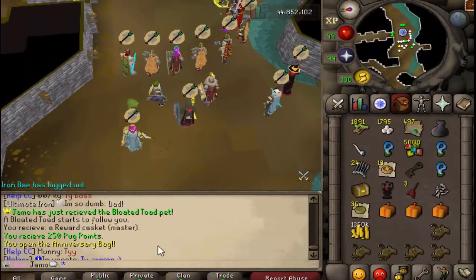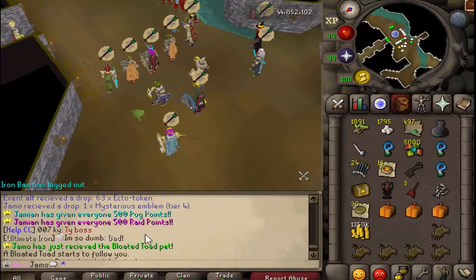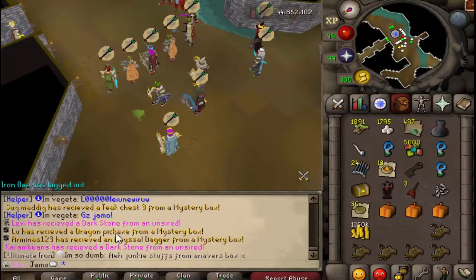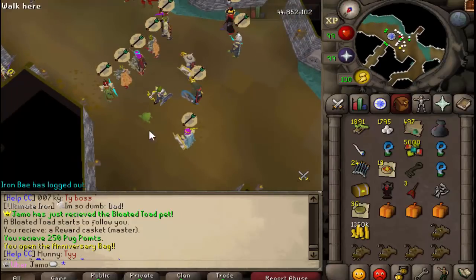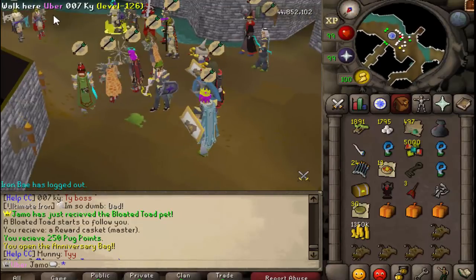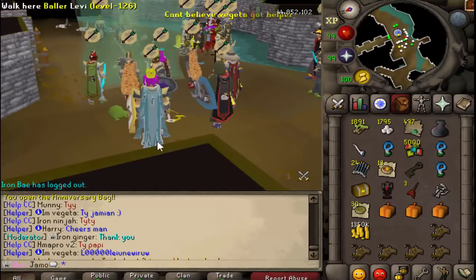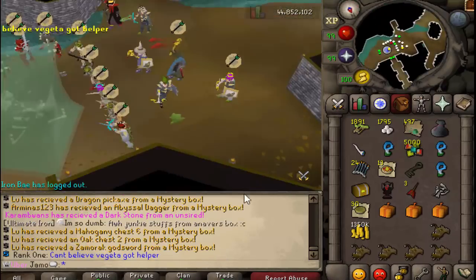Hey, I just got the bloated toad pet. The owner just gave everybody anniversary bags and points, and I got a bloated toad pet — that's cool. I'm actually trying to get this pet and I got that one. I like it. Little fat little toad thing. Very happy I got that.